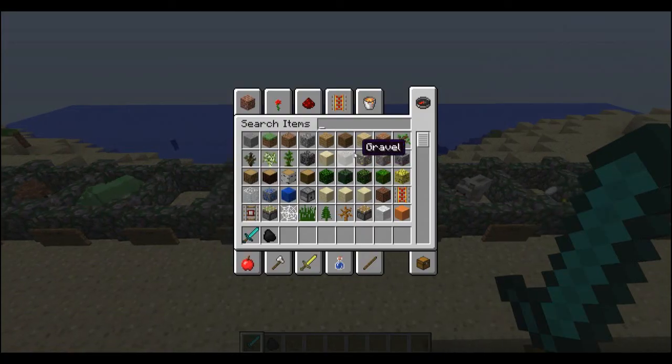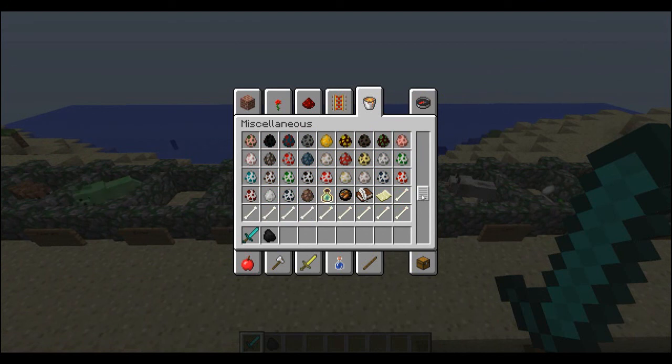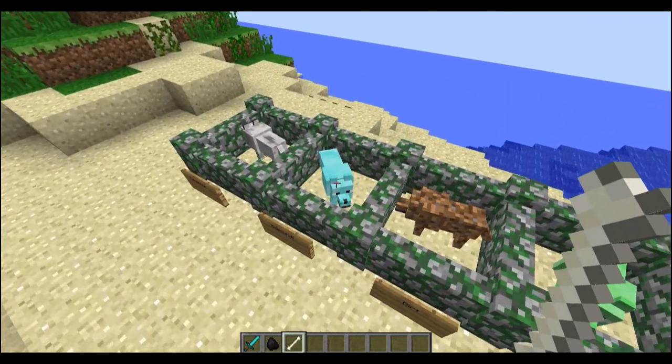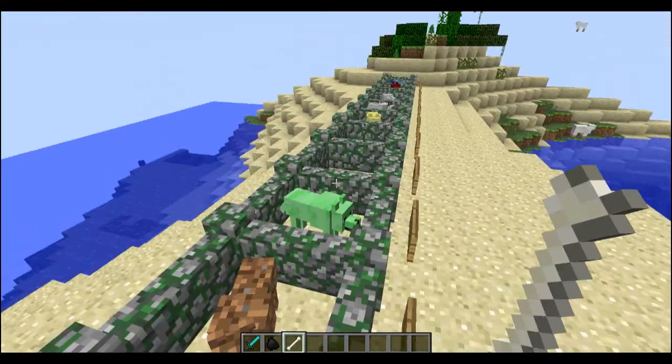The next one is actually probably the scariest, just because of its eyes. This is the enderwolf, and its scary eyes are just — oooh. I would not like to tame this one, it would just creep me out every time I walk into my house. What would be cool is if maybe when you hit it, it would teleport like an enderman. Unfortunately it doesn't, but this one will drop ender pearls.